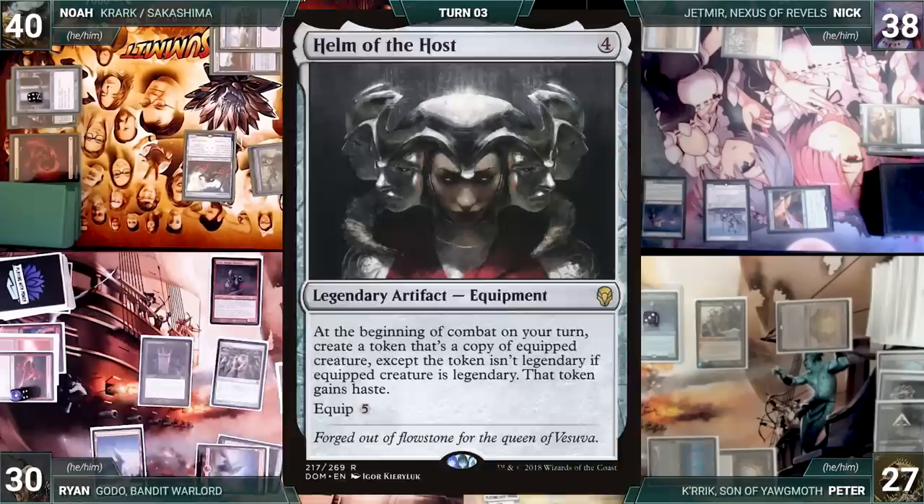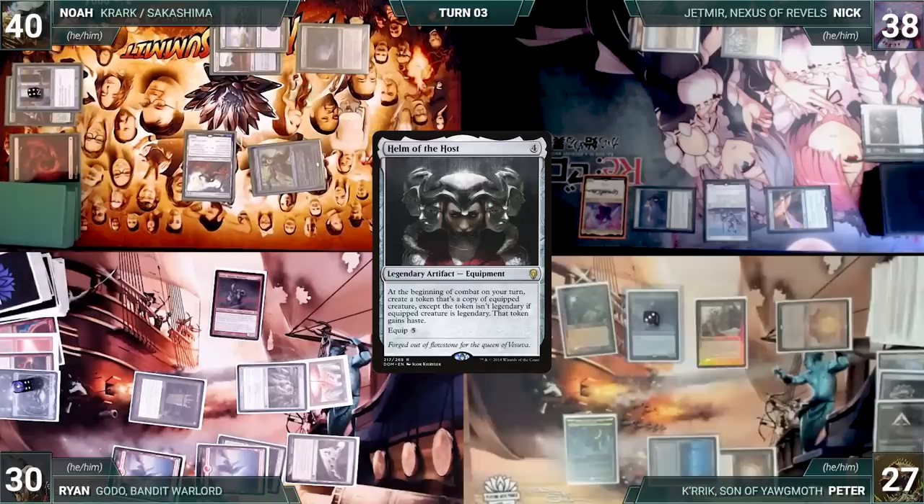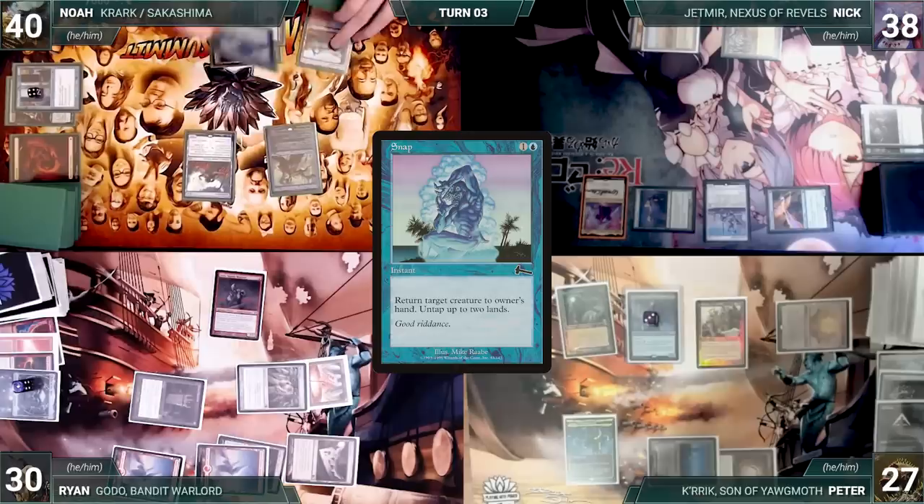Ryan activates Helm of the Host targeting Godo. In response, Nick flashes in a Cathar Commando and sacks it, destroying Helm of the Host. Helm then goes into exile under Dothi Voidwalker with a Void Counter on it. Ryan, with very little way out of this situation, passes to Noah.